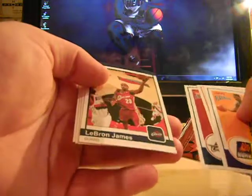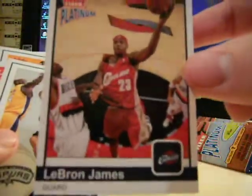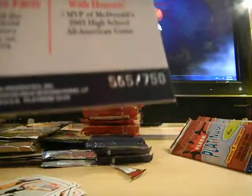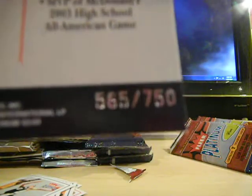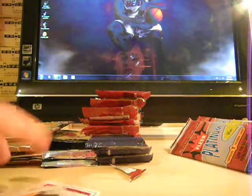Still looking for a nice LeBron rookie, Wade rookie, Melo numbered rookie — all those would be nice, maybe numbered to one. Well, there we go — LeBron James rookie from Fleer Platinum. You can never tell if these are numbered until you flip them around. Hopefully it's numbered — it is. 565 out of 750. That's a nice start. LeBron James rookie. And we got 4 Game Worn memorabilia cards, and we're into the cheap wax stuff, not even the jumbo. Very nice.